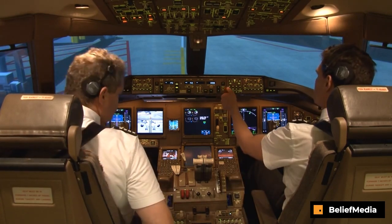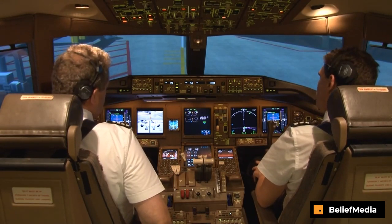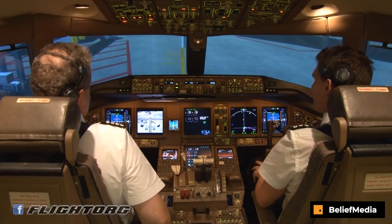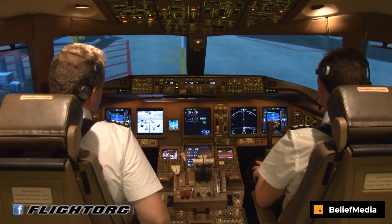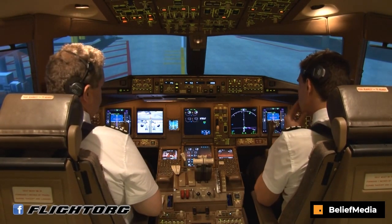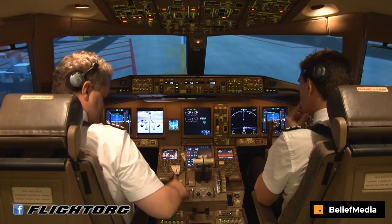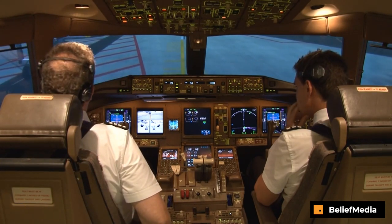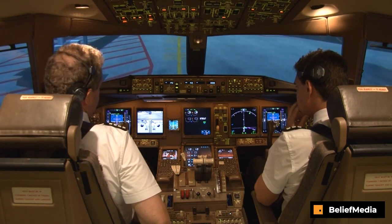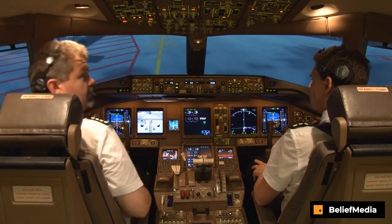Alright, thanks. Flight deck to ground, we're cleared for pushback and engine start. Call for brakes. Release. Velocity 777, copy that. Release brakes. Parking brake released. Ground, let us know and we can start engines. Velocity 777, copy that. You're cleared to start number one and two. Thank you. We'll start number one, number two. Start to the left, thanks.